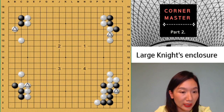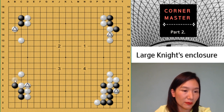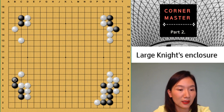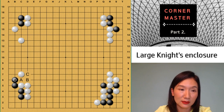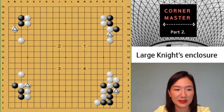Number three: black plays hane and normally white has to block here. But just connecting is really passive. It's easy — just come out, just extend. So black's group is alive. And then later there is a cutting point which is good for black. The connection move number three is very passive.